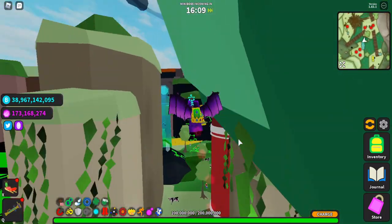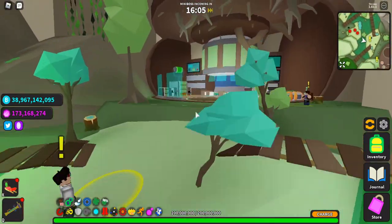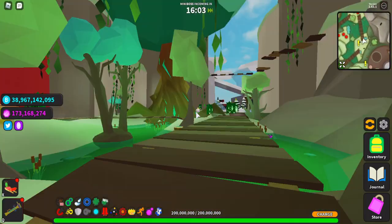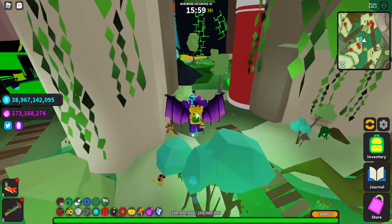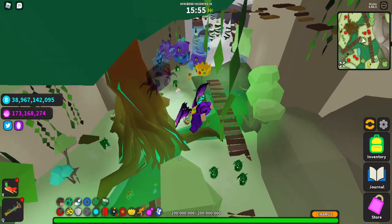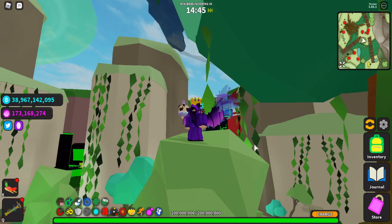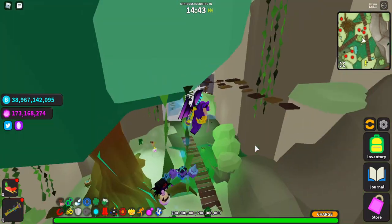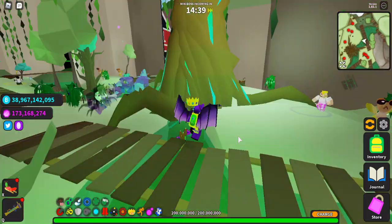This is actually the fastest way to earn gems starting out and much more efficient than doing any other method like worrying about classifieds or good pets early on. So once you get there, that will be the first step in getting a classified. Now once you have those first few million gems, you might think to just go spend it all since you think you have a pretty decent chance at getting a classified.